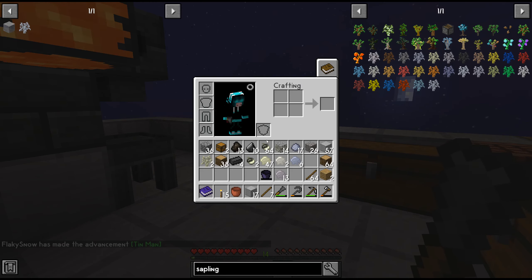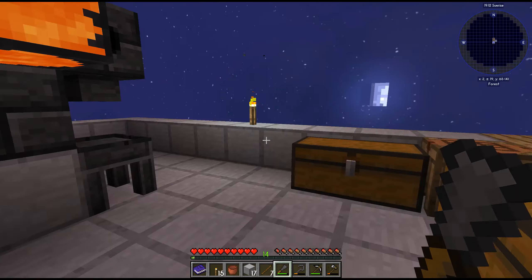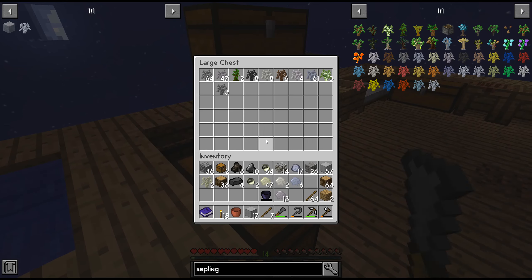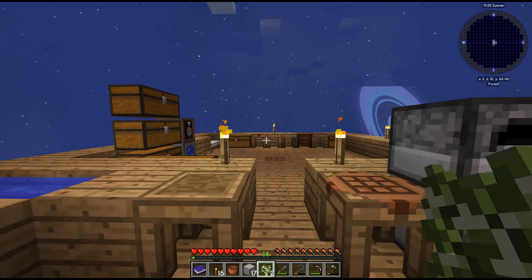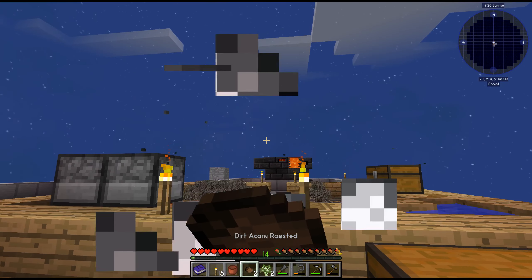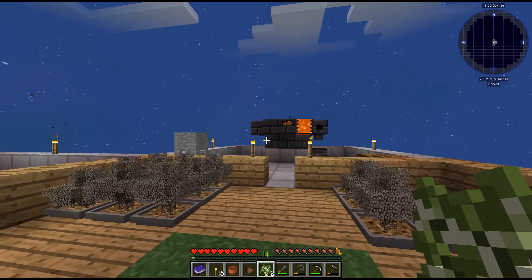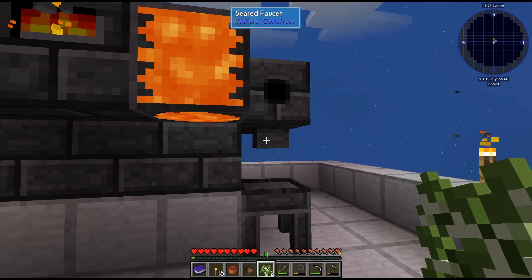So we have clay, we have bone, we have gravel, and the last one is flint, so we can easily make that. There we go. We just need to smelt this thin block, and the thin sapling requires birch which we should have.